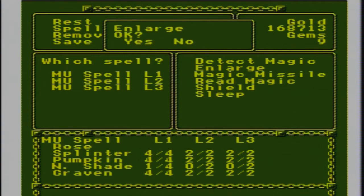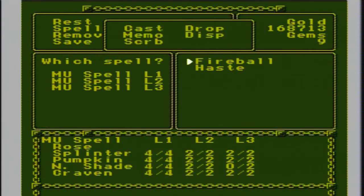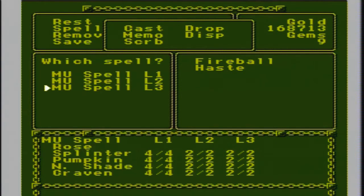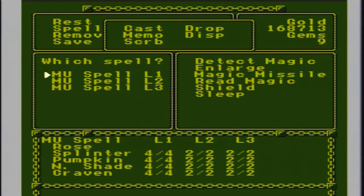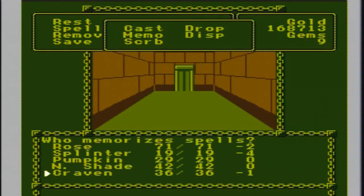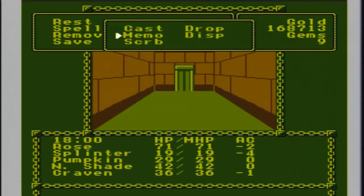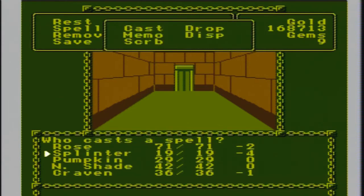She should actually know Enlarge as well. Stink Cloud is immensely valuable. We'll learn some Haste - Rose definitely needs it. Kraven should be okay with everything he knows - Fireball and Lightning Bolt. And we cleared out Phlan Plaza, so we don't have to worry about getting interrupted now.